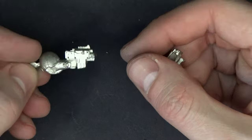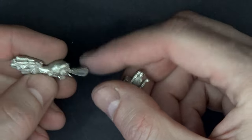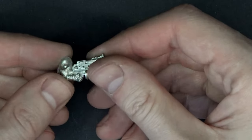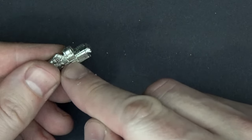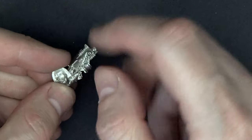Here's just a Terminator Storm Bolter arm for a character — I think this might have been the Captain in Terminator armor, looking by the posing. And then this one here was one of the Veterans with the drum-fed bolter. I think this was the guy with the crest on his head who had his foot up on something — Captain Morgan pose right there.